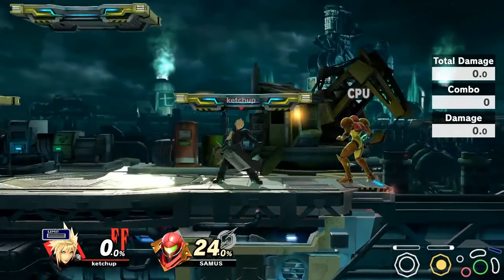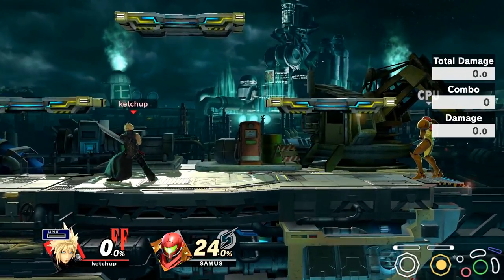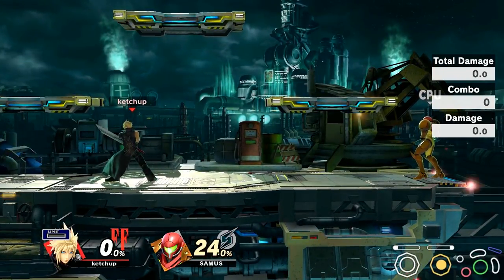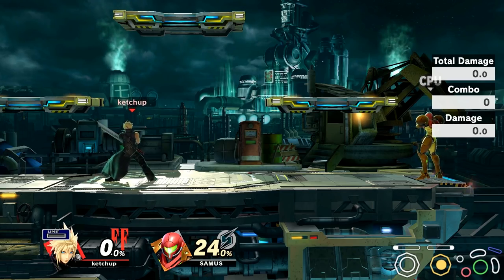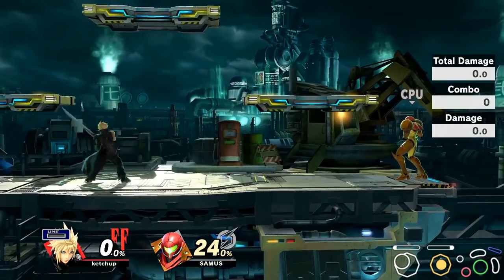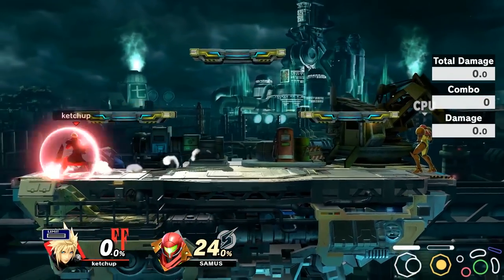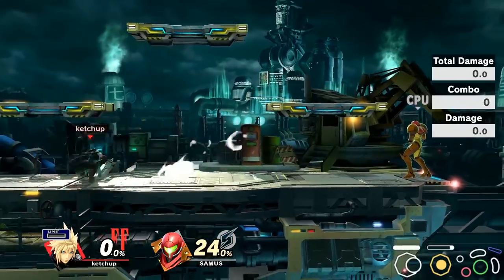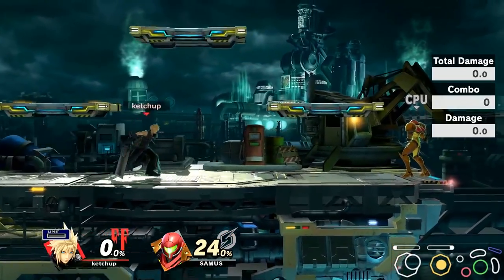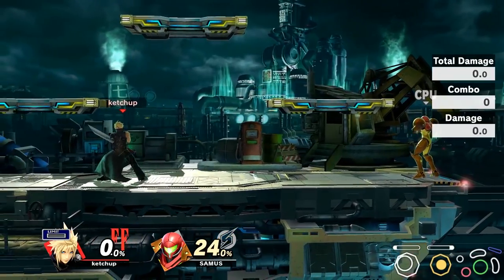In terms of general playstyle, Cloud plays very neutral-based. You have to really focus on how to play neutral, how to break down your opponent and how they like to play neutral for you to succeed as Cloud. Cloud isn't all about having crazy combos, but he's more of a momentum-based character — all about neutral and fundamentals.